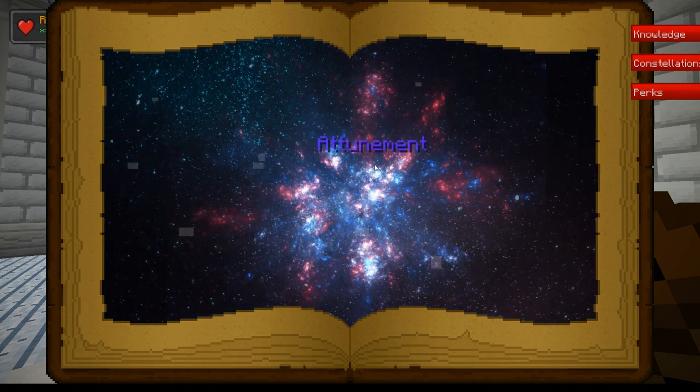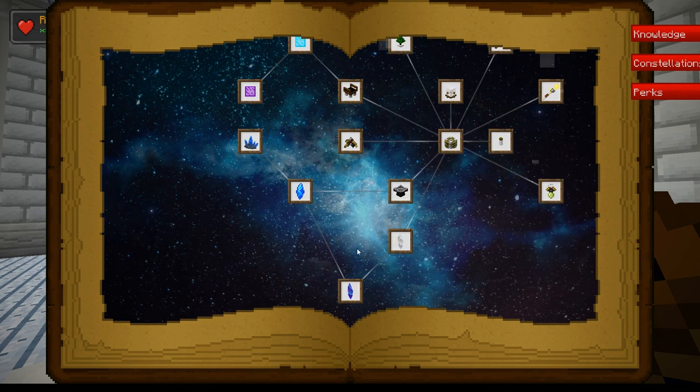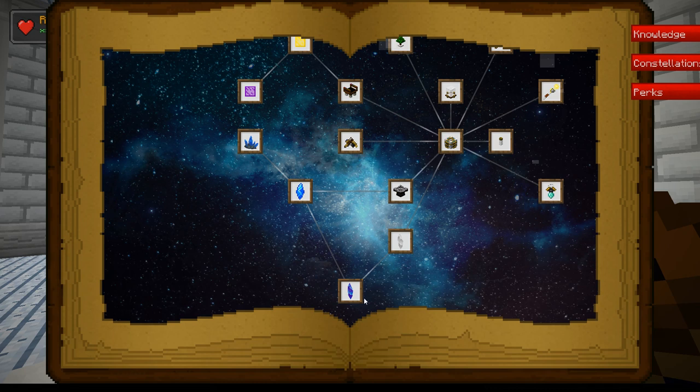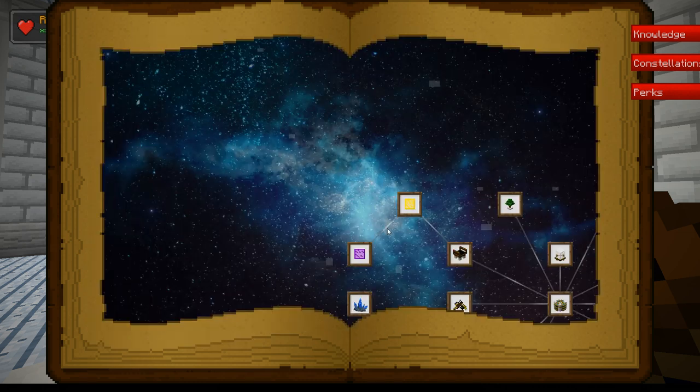There's also the blue crystal — celestial crystals. The resulting fully grown crystal cluster yields a much larger crystal. Stardust appears to be far more useful — by rubbing on various celestial items it weirdly bonds with the surface of rock crystals in thin but rough coatings.